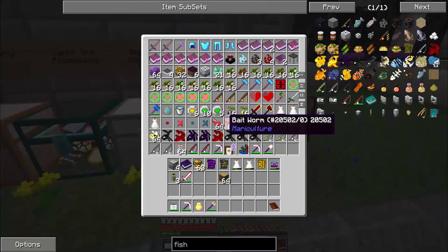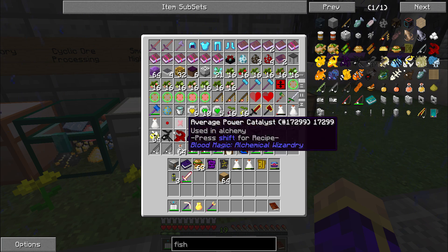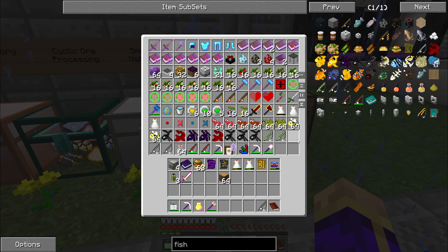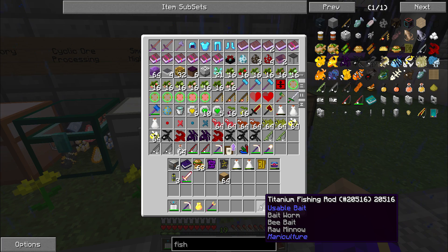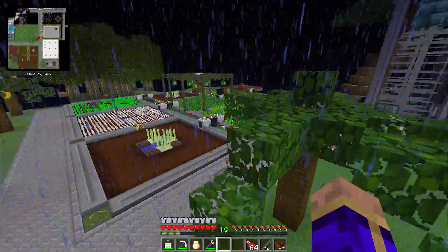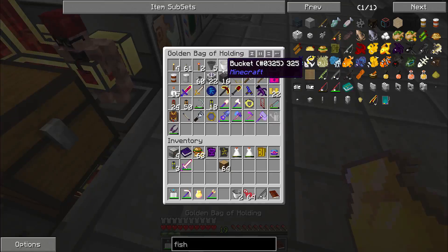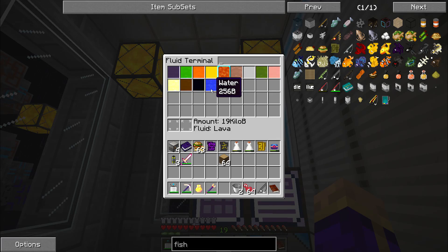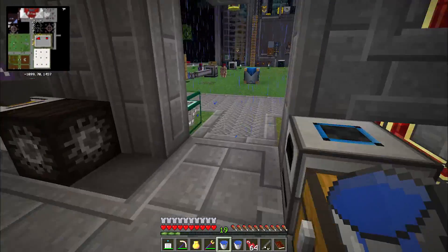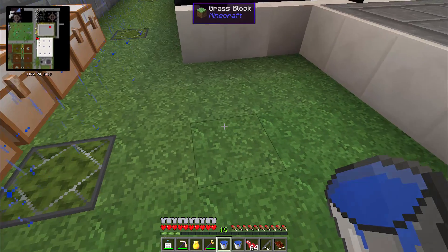So if you remember, early on I grabbed myself some fish by using one of these fishing rods plus some bait of your choice. The titanium fishing rod can use bee baits, bait worms, and raw minnows — and I have bait worms here. I'm going to need a pool of water, which I haven't had a proper pond set up in quite a while. Two buckets worth is all you need to get a very large pond set up.